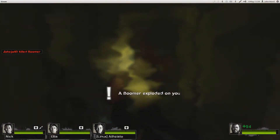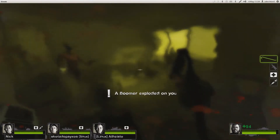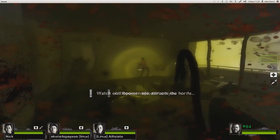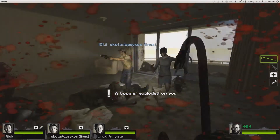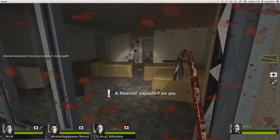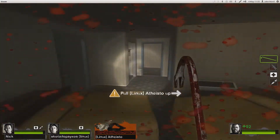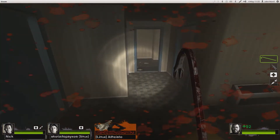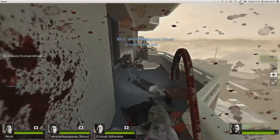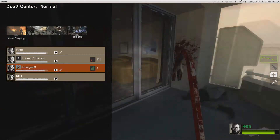Oh hello there - I shouldn't have done that. One of the rules of Left 4 Dead: do not attack a boomer with a melee weapon. Let me turn it down a wee bit. What did that just say? Oh, Linux! Right, okay, so they've got Linux - are these two people joining me? How do I speak on this?